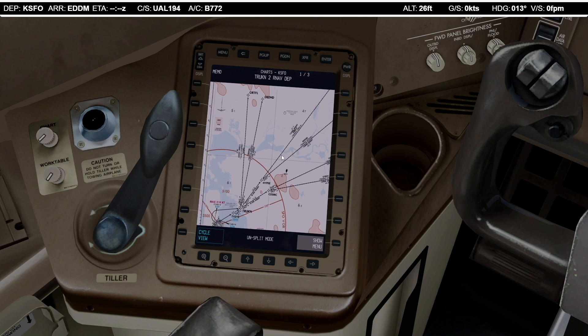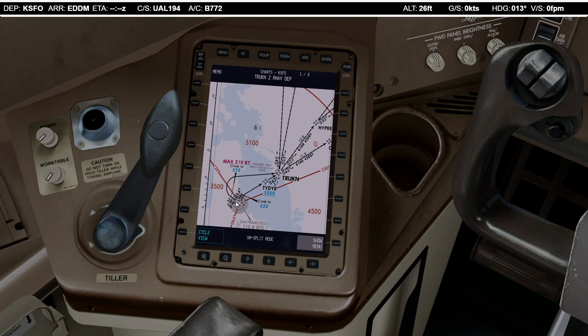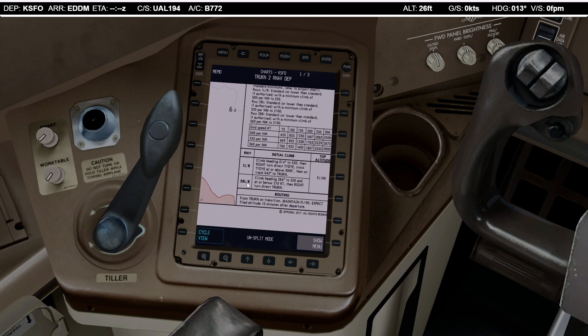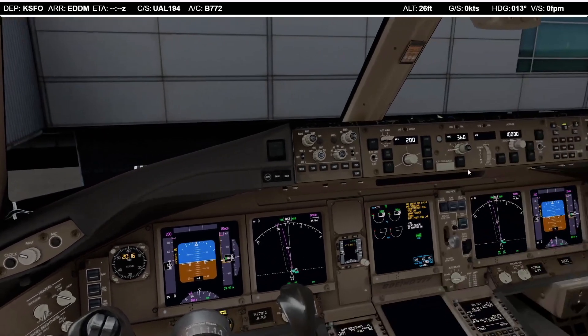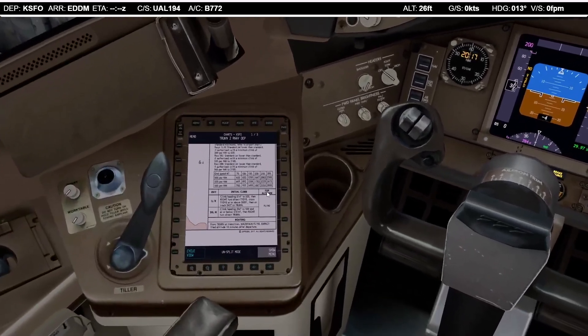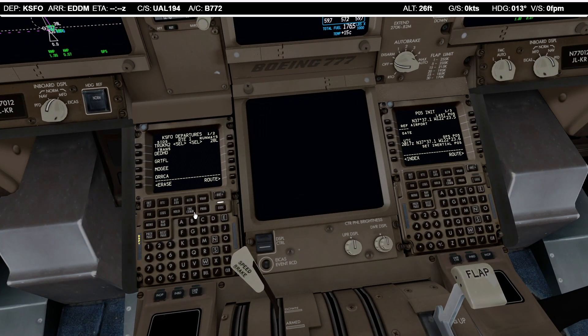For the departure I've also loaded in the charts and we'll fly the TRUCKI 2 departure. We will climb on runway heading 284 to 5,200 feet, which is very low — maximum 210 knots — and then a right-hand turn over to TRUCKI and then on to the transition. At or below 210 knots then right-hand turn direct TRUCKI, top altitude flight level 190. That sounds fun — it's a very low turn considering we're flying a heavy aircraft.